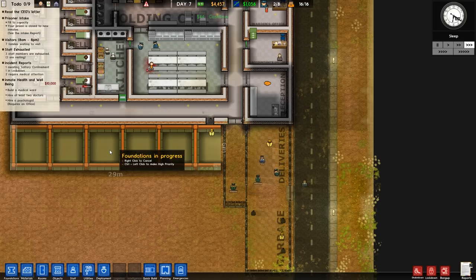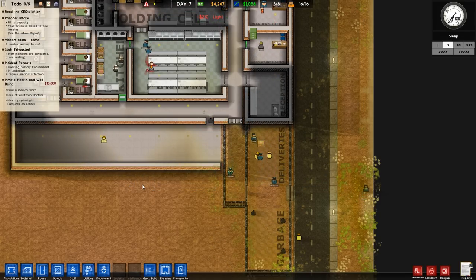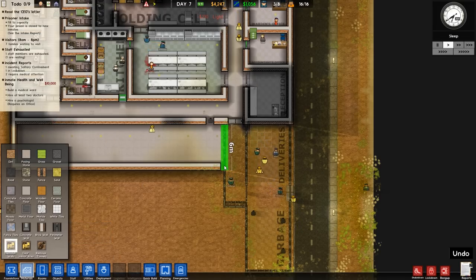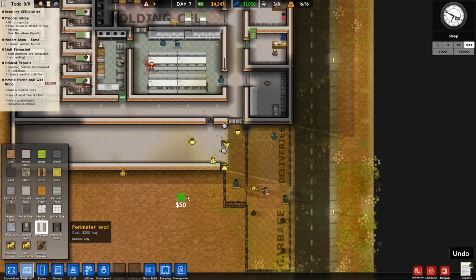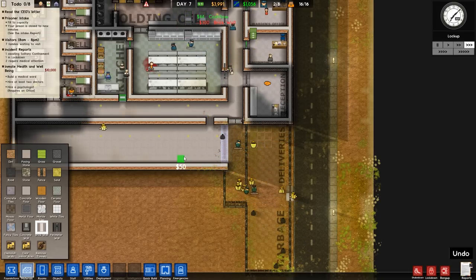Beautiful — there we go. We're also going to remove this wall, just that little portion right there, and replace it with the brick wall.